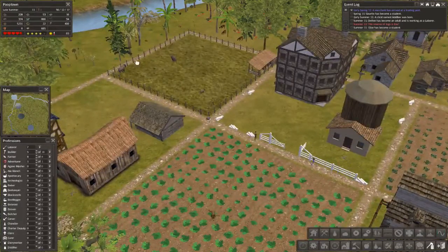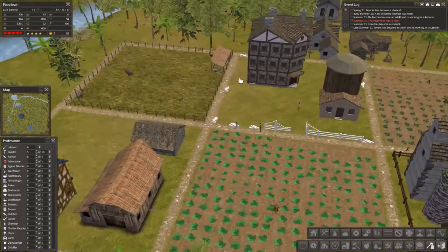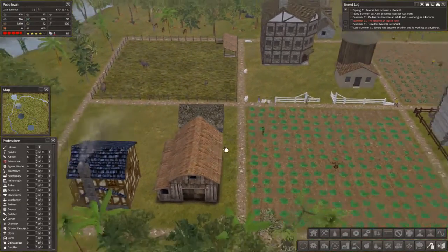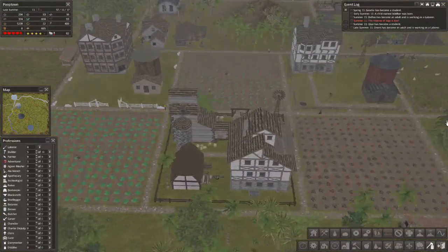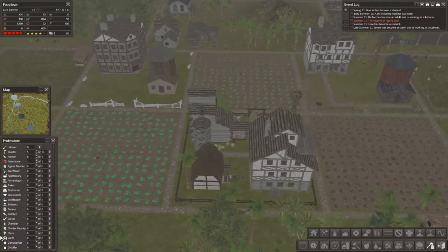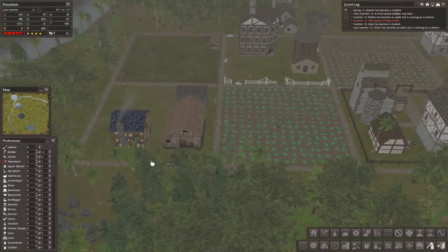Does this fence look okay? I think it does. It's kind of like barbed wire or something like that. Which would be important. So now our farms are going good because we've got two farmers in each one. That's doing better.